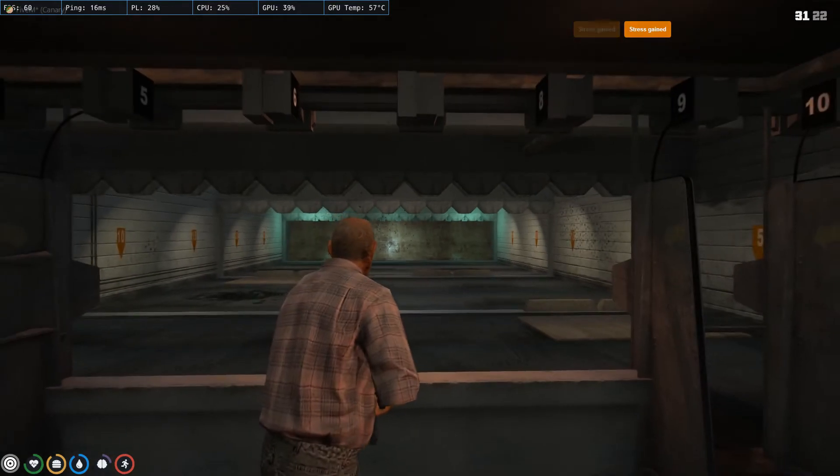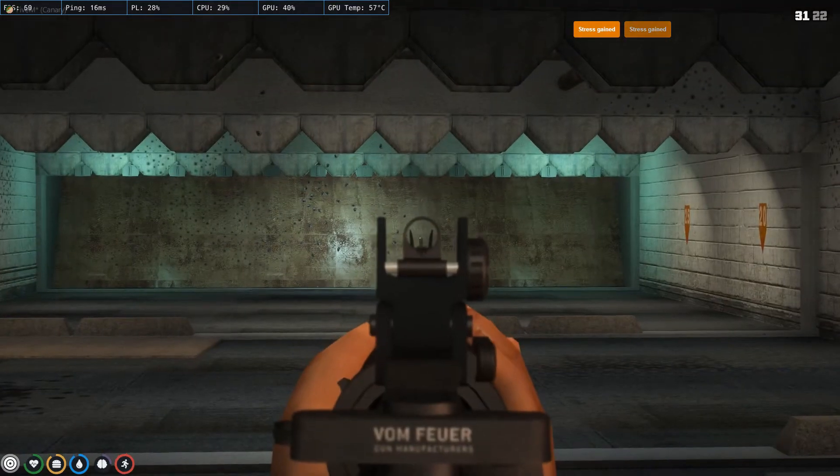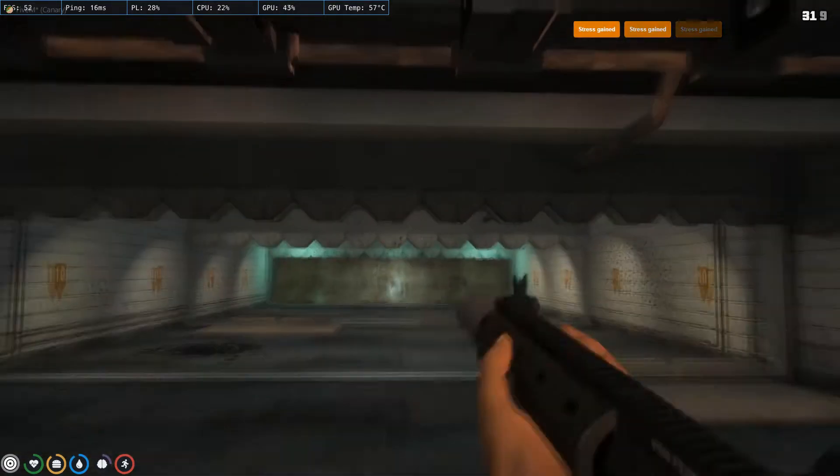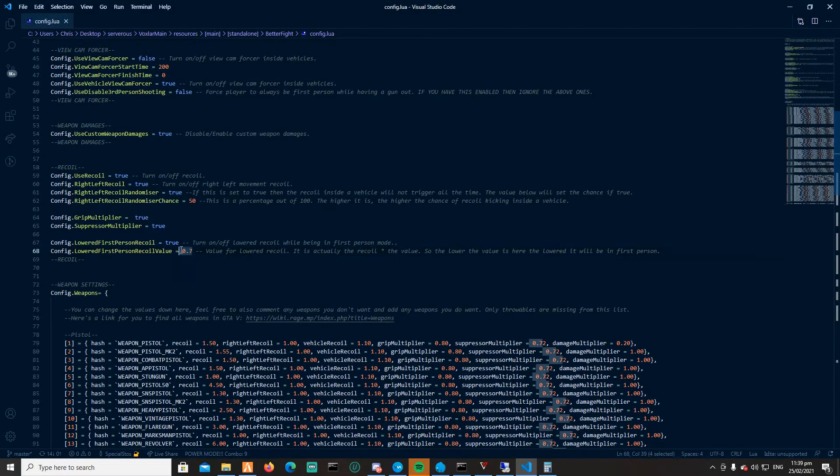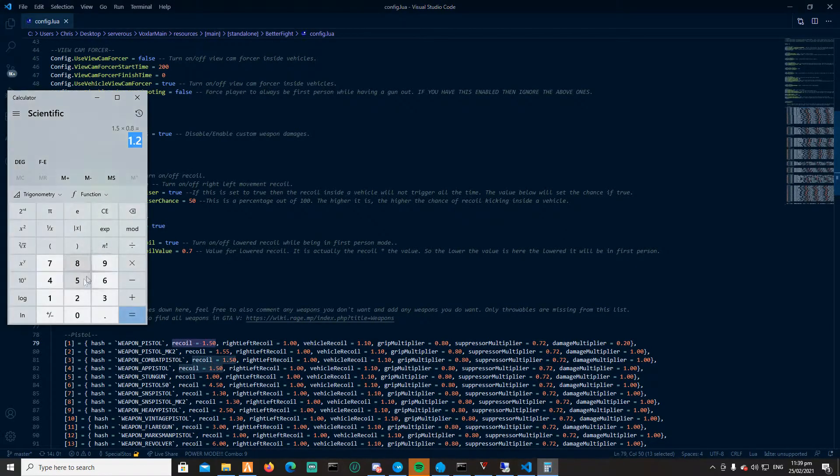In first person the recoil is going to be way less. You can change this value from here — it works as a multiplier for all recoil values. So if your recoil is set to a value, this will multiply it by 0.7.